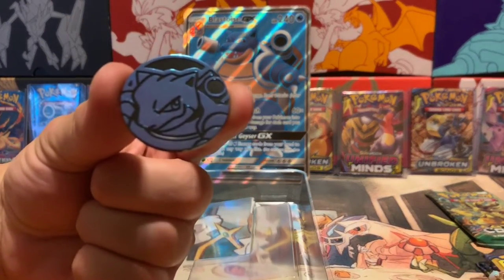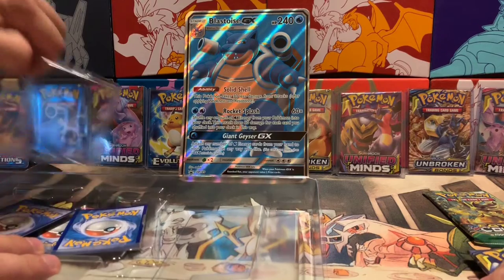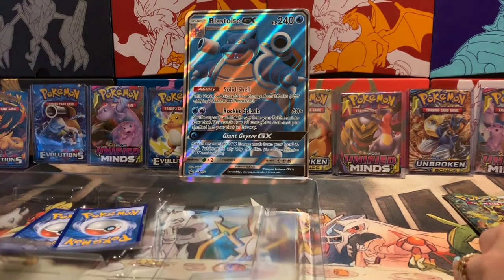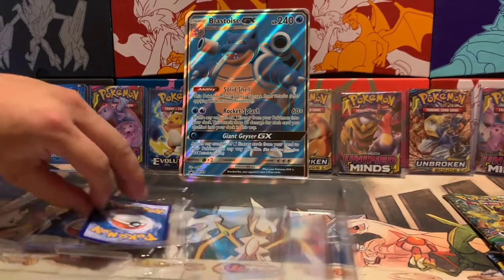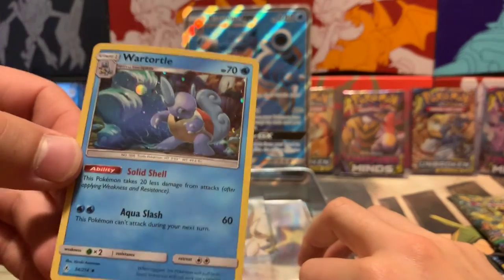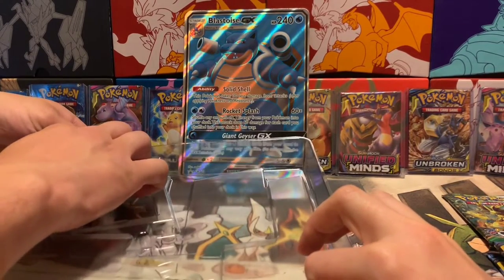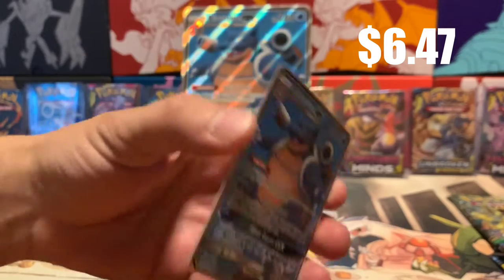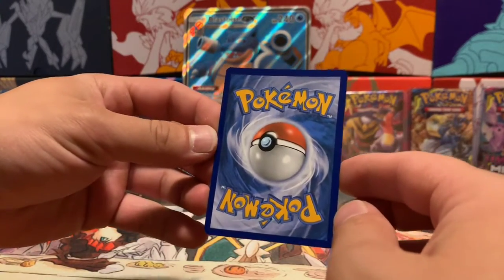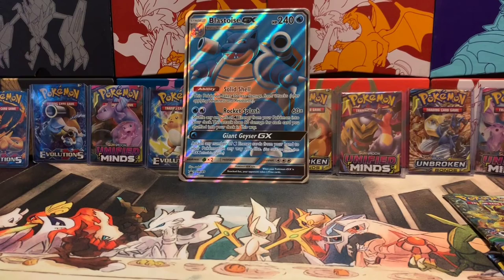It also comes with a cool Blastoise coin. We get three promos — the Evolutions Squirtle, Wartortle, and Blastoise. Holographic Squirtle, very nice! And a holographic Wartortle. And the crème de la crème — oh my god — the mini Blastoise GX! Not bad at all, edges are pretty crisp. Very nice! We're going to sleeve all three of these up because I'm really digging them.